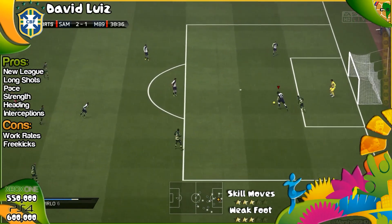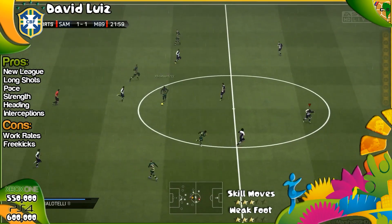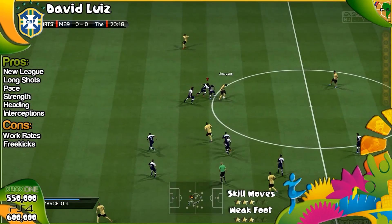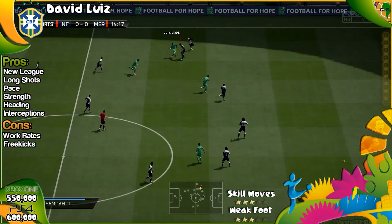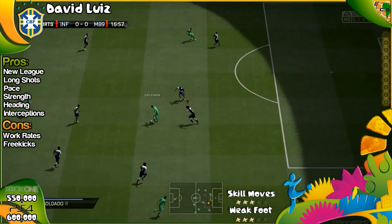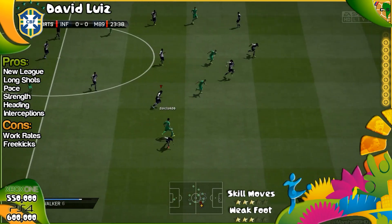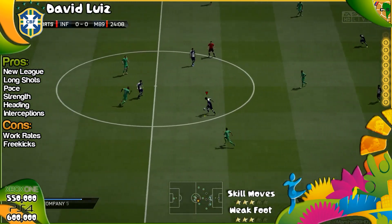Anyway, David Luiz — he is sensational. He has a few niggles about this card: his work rates are high to medium, and I don't like high on defensive players. And his free kicks, surprisingly enough, suck — I was so upset with that. But you've seen the defensive clips; he's so good in the air, so good at getting in front of the ball, and very effective in the challenge. This card is going to get a 9 out of 10, and that'll be it for this review lads. Smash the like button, sub if you haven't already. Catch you all next time.